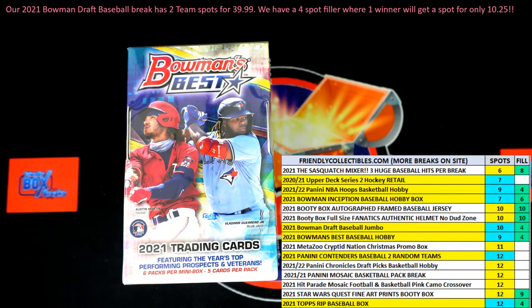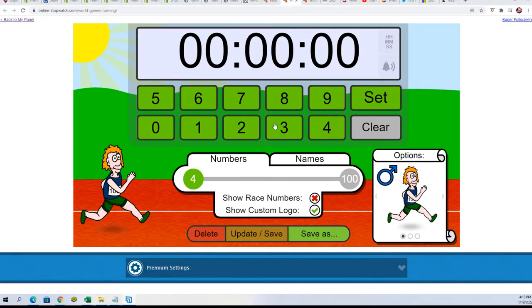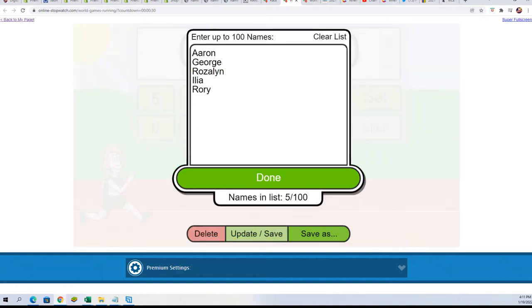We're going to start up the sprint, and one person will get two teams for $8.75. Joe T., Craig, and Joe S. are in this race. In it to win it, my friend. Good luck, gentlemen. We'll see who gets some spots for cheap.